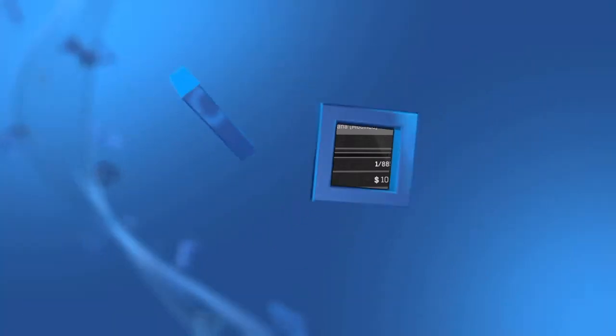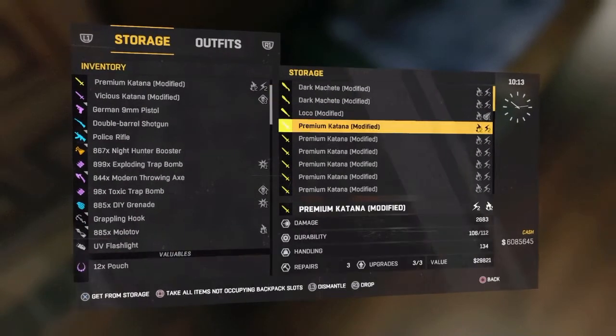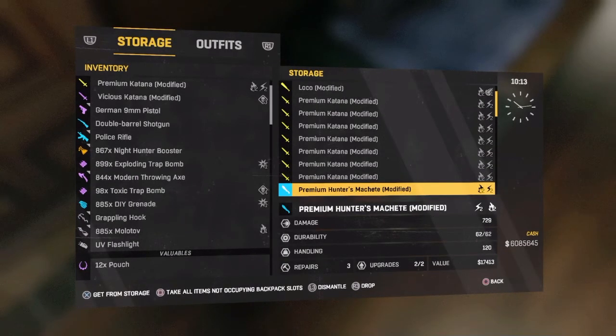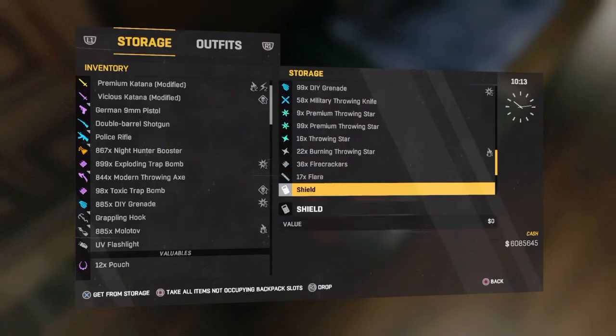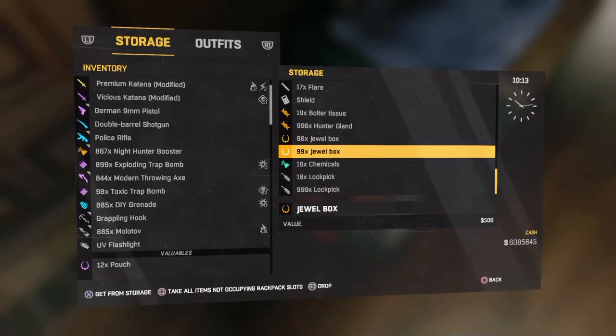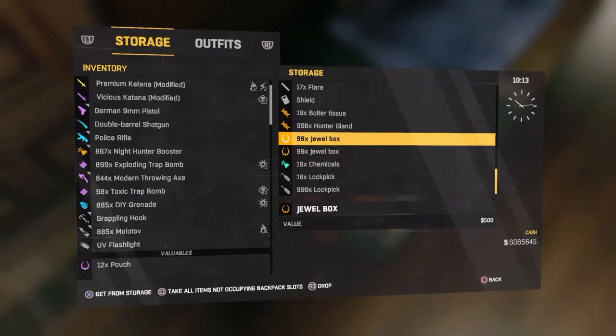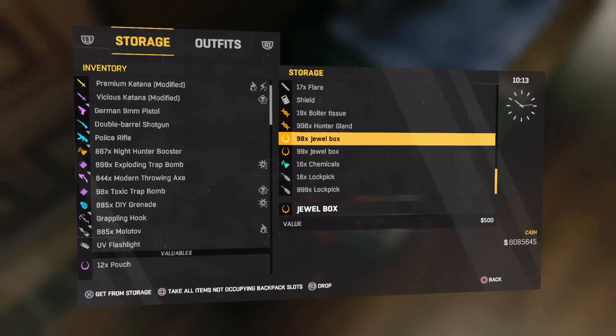Now you can see it's left my inventory — all I've got is a pouch. I press Triangle on the item, and as you can see we still have the molotovs over there, but we come all the way down to the bottom and we have these two stacks of jewel boxes. I don't know what happened to the other ones — I guess this is all it's gonna give me — but as you can see, I duplicated the jewel boxes. I used to have three, but look how many I have now.